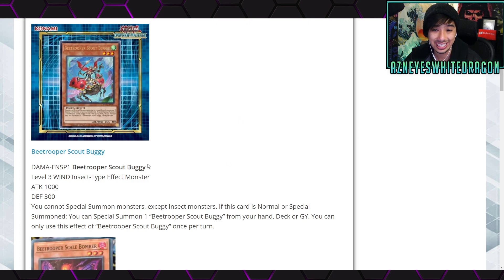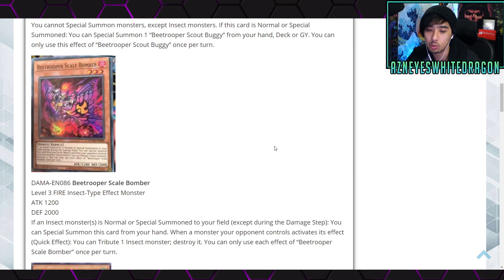First off, this is Bee Trooper Scout Buggy. Bee Troopers are going to be their own archetype. This card was revealed a long time ago. Bee Trooper Scout Buggy is a Level 3 Wind Insect-Type effect monster with 1000 ATK and 300 DEF. You cannot special summon monsters except Insect monsters, and if this card is normal or special summoned, you get to special summon one Bee Trooper Scout Buggy from your hand, deck, or graveyard. You can only use this effect once per turn.